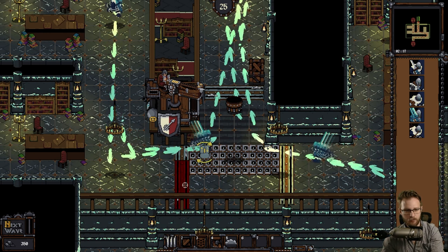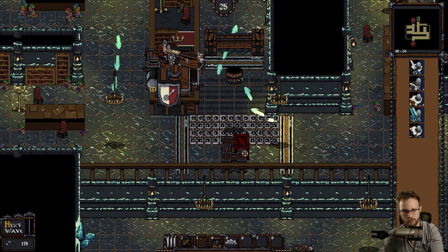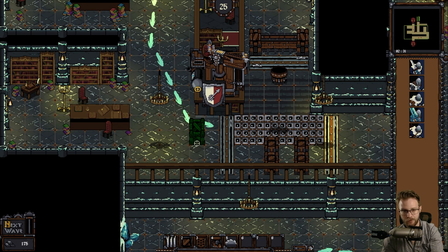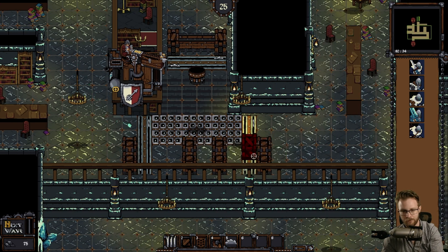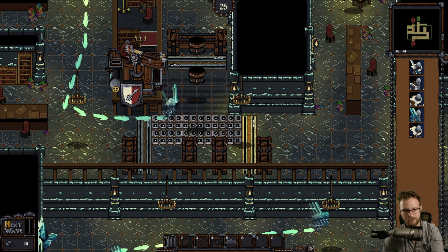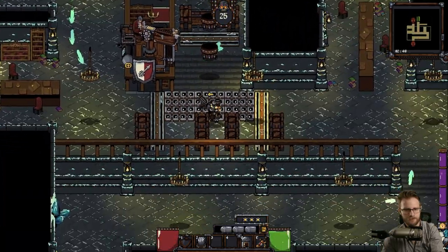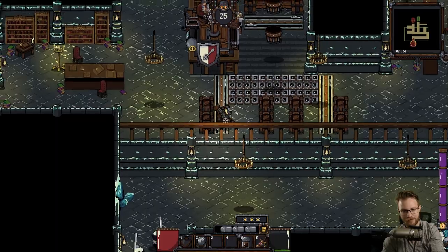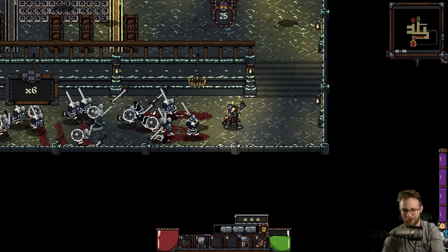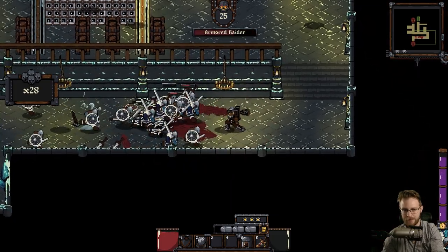Let's throw down a couple of these guys. But then I want to build a lot of walls - walls so that I have something to pole vault over. That's pretty much the only reason they're going to exist: to give me something to jump over. I'm not even trying to block them because they'll just tear it down. I'm also noticing for the first real time that we have this mini-map in the upper right. And that's good.